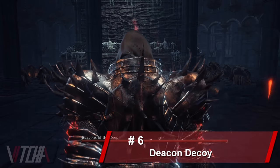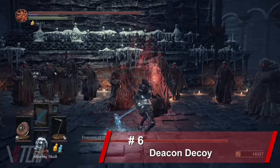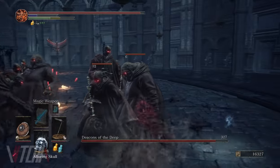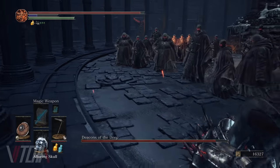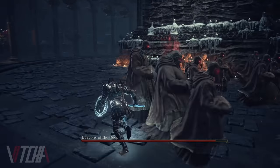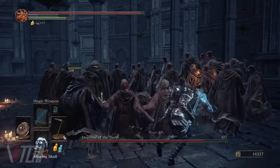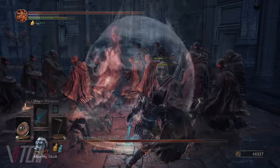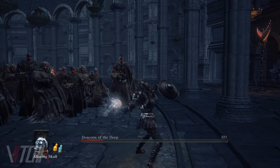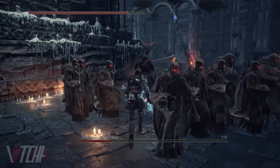Now if cheesing enemies with chip damage from your thorn armor isn't your thing, the next topic is a pretty cool tip for easily taking down the Deacon boss fight — with actual tactics. Normally the only challenge in this boss encounter is attempting to manage a massive amount of enemies at one time. But what you may not know is that the Deacons of the Deep are affected by the alluring skull. If you throw several of these throughout the fight, the undead will be attracted to it and walk toward the alluring skull, leaving the main enemy open and much easier to reach and kill.